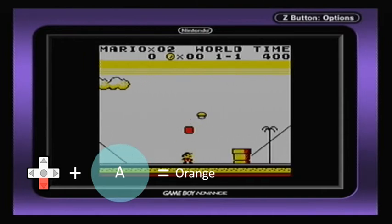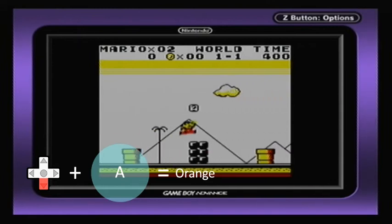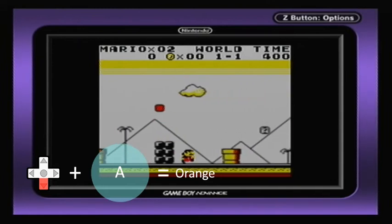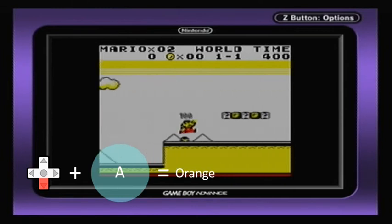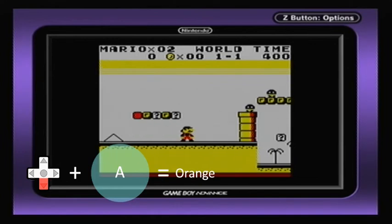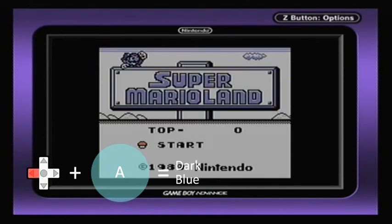Down and A is orange. What you're listening to in the background, by the way, is the Super Mario Ceremony 25th Anniversary track, which is on YouTube. I'll try and put the link in the description, but I haven't had too much luck with that.